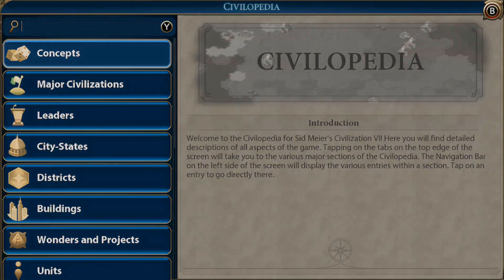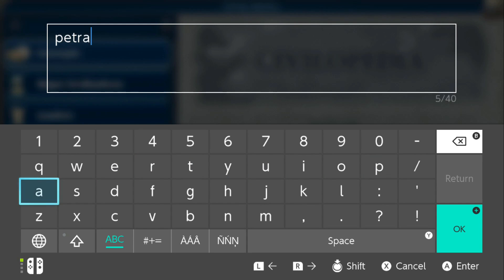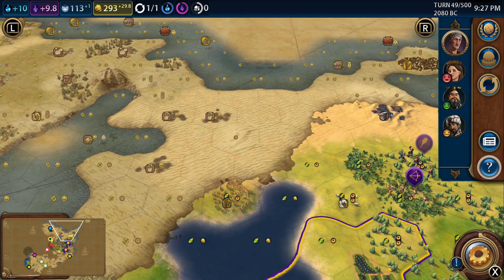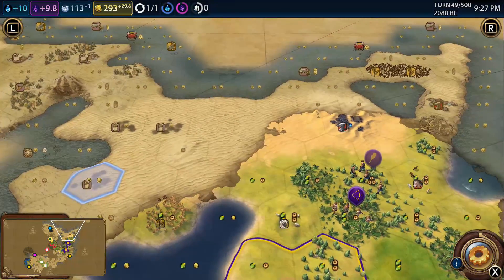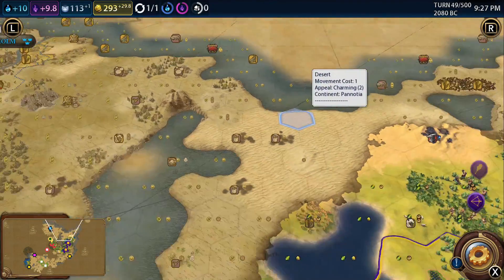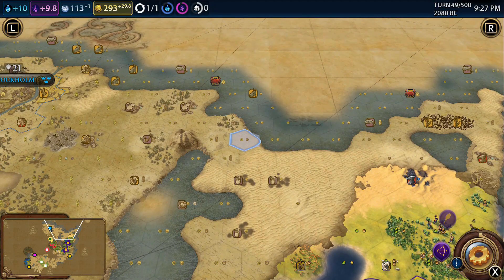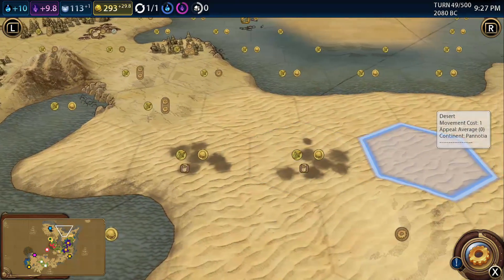I've already been searching it. Petra gives plus two food, plus two gold, and plus one production on all desert tiles for this city - so it's tiles the city owns, not just adjacent. So we could just buy up a load of desert tiles, especially if we found it on that side. There's nothing stopping us from doing that, and I can't see anybody coming to settle here. By settling around there we can really start to maximize these tiles' potential.